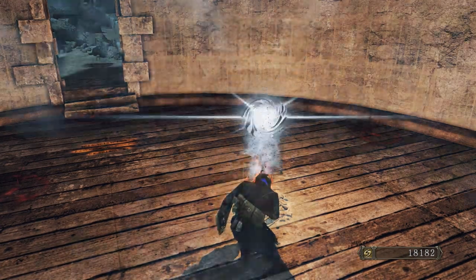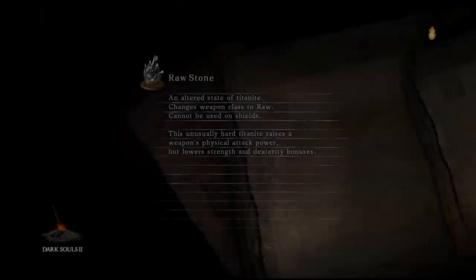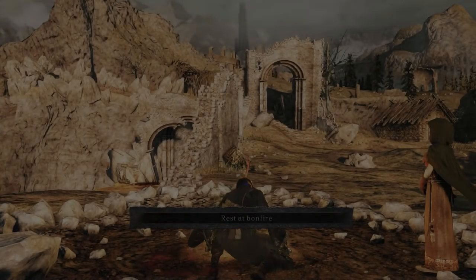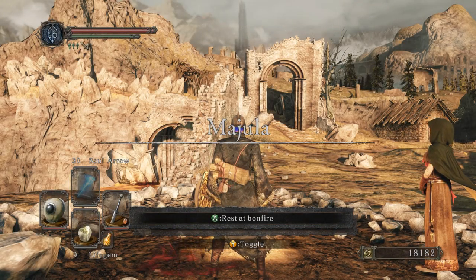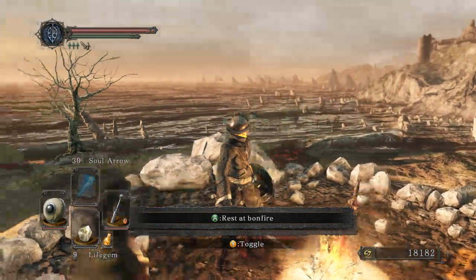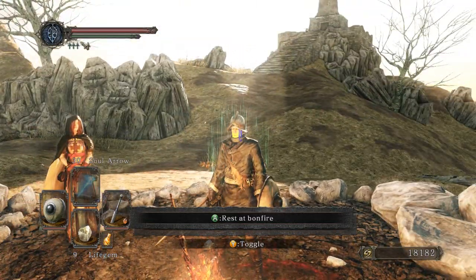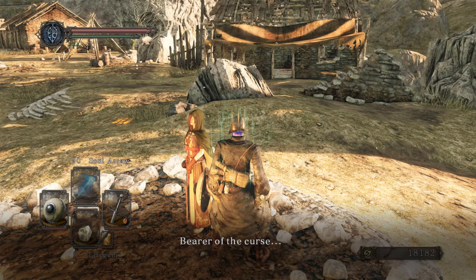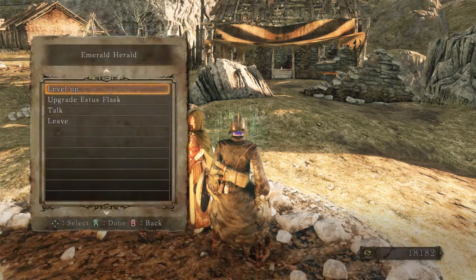Let's go back to Majula — I was gonna say Drangleic. I'm pretty sure that this whole place is Drangleic, even though some of it can be considered Ven and Alken and Oliphys and there's a whole bunch of stuff here. We'll learn all about it.